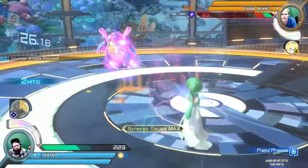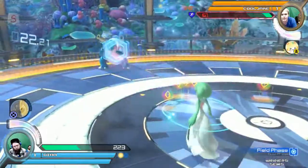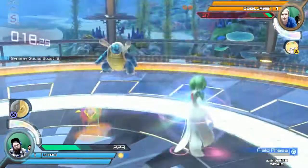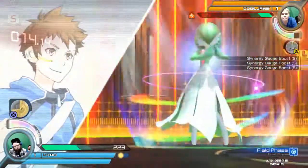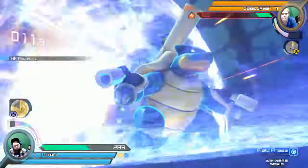All he needs is this phase shift. There it is — he gets the Counterpiercer. Just keep zoning. This match is supposed to be very zone-heavy for Gardevoir, and this tends to be challenging for Utah since he loves to be a close-quarters Gardevoir.